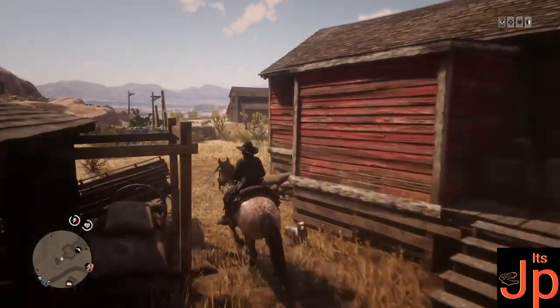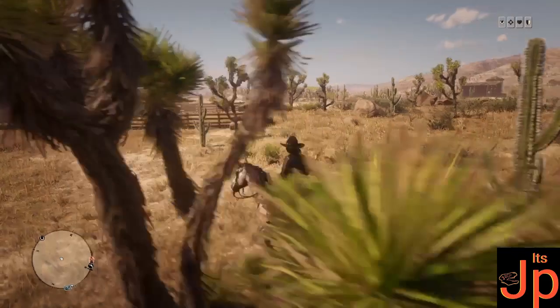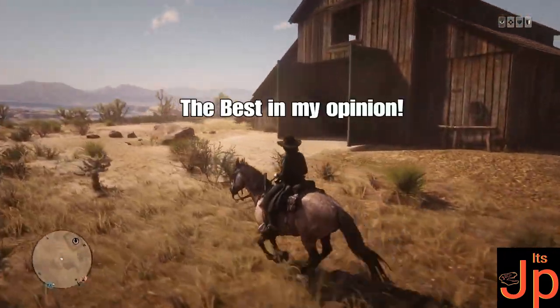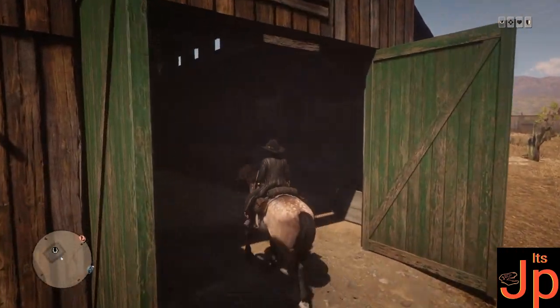We are in Tumbleweed so we can go straight to the Tumbleweed stables. I'm currently riding Crumpet the Norfolk Roaster — if you're new to the channel, the Norfolk Roasters are my favorite horse, especially Lenny, you'll see him in a minute. We're gonna go into the stables and show you what horse it is.